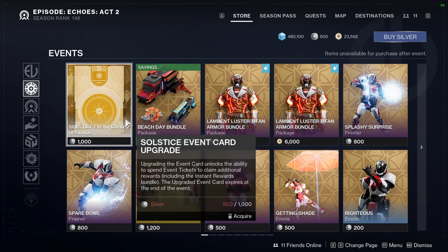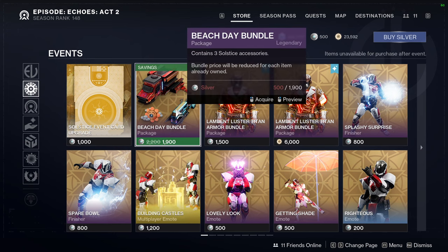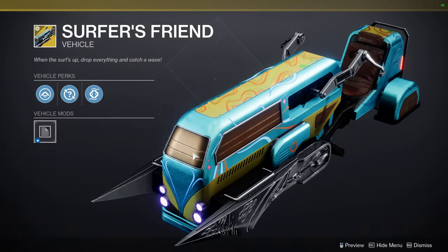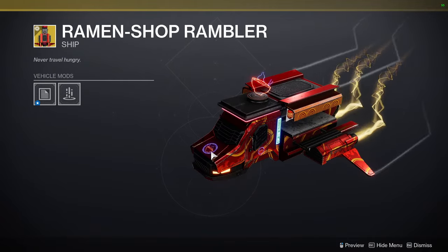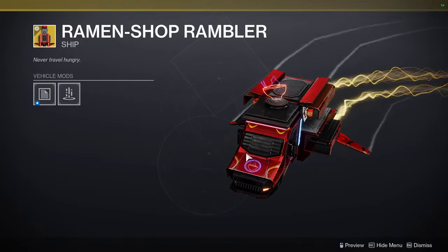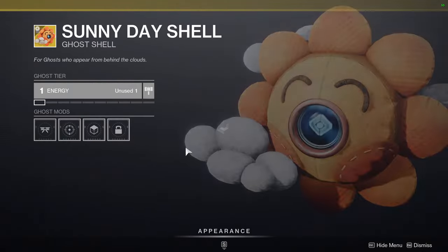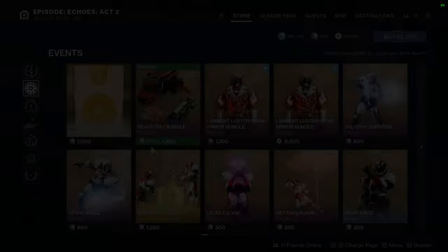First and foremost, this Solstice Event Card Upgrade — trash, never get that. Beach Date Bundle — I don't really care for these, I never really get them. I would get this one actually, it's pretty cool. Unfortunately it's a ship, but damn that looks really cool. Sunny Day Shell — yeah, cool I guess.